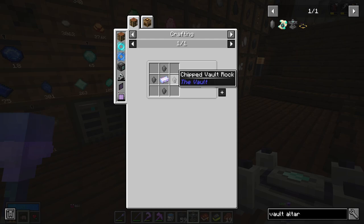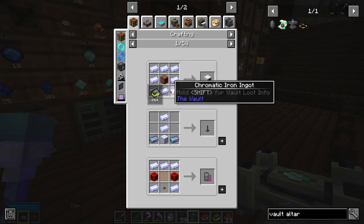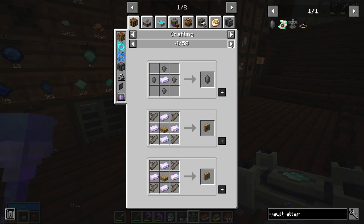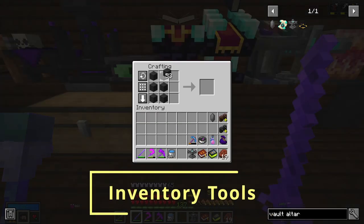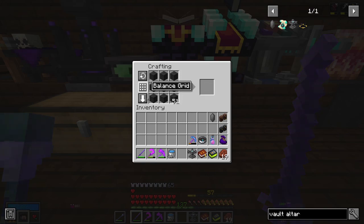Using JEI, an important thing to know is that you can right-click on an item and see what kinds of things you can make using that item. This is very useful for knowing what certain items are used for and what mods need them — chromatic iron, for example, is needed in almost everything and is a basic fundamental building block for Vault Hunters. Another useful JEI feature: if you have items spread out in your crafting grid, you can press the balance button to balance the grid, or shift-click to spread a single item across the grid automatically.